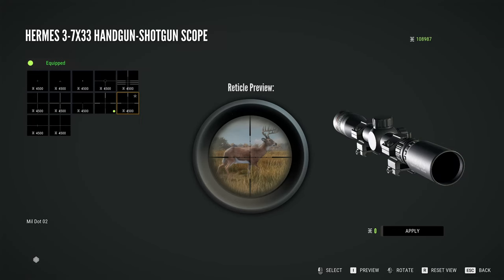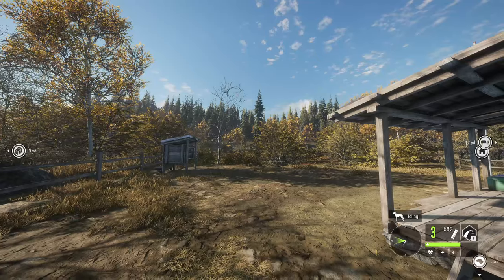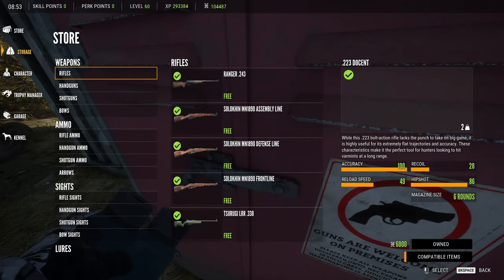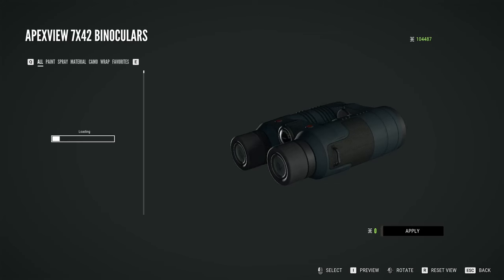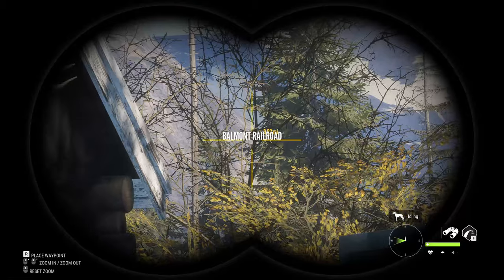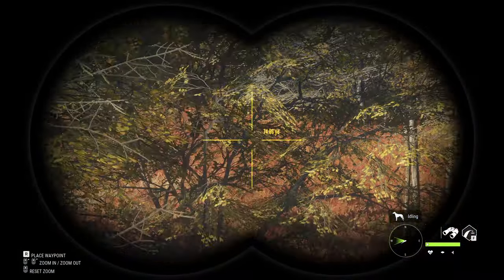I'm going to go ahead and put it on all of the scopes. It definitely makes the shotgun look way better with the new reticle and new scope, and same thing with the new rifle scope — it definitely looks a lot better. The one thing I do wish you could do is change the binocular reticle — that would be really cool. Hopefully they add that in a later update. For right now it's still just the yellow crosshair one, but still not a bad reticle for the binoculars.